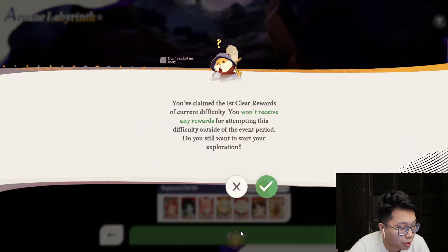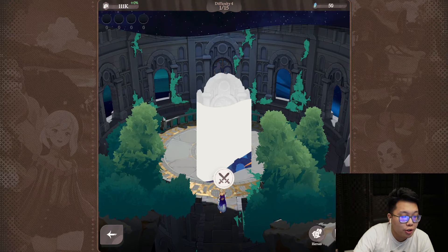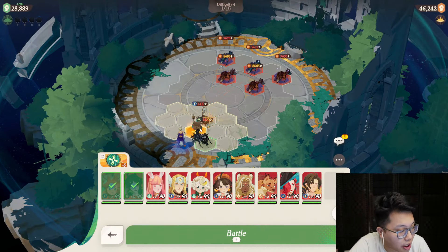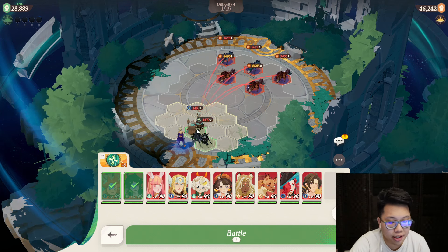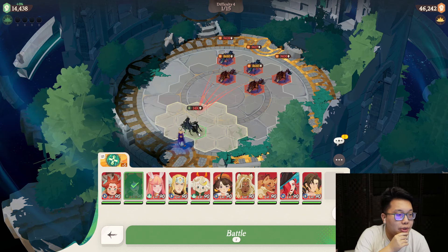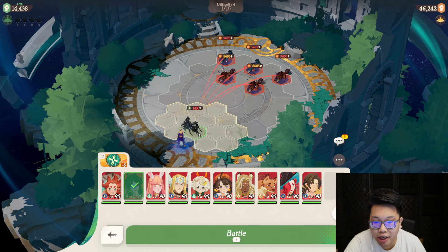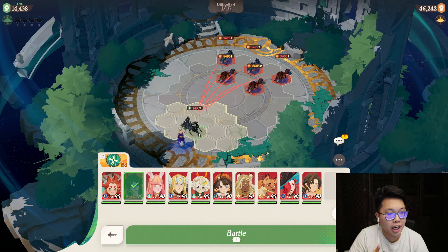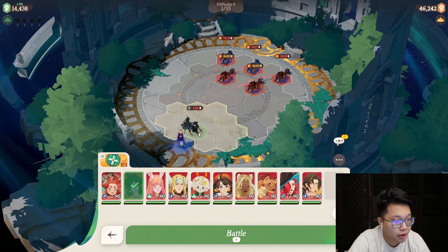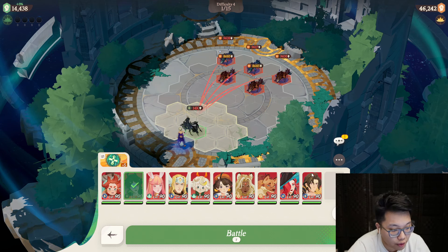The first team that I think a lot of people will have success with is probably the team they kind of force-feed you into. As soon as you're basically able to pull 30 characters in this game, you will very likely have access to a healer, whether that's Rowan or not. You are very likely going to have Cecia, who is arguably the most overpowered DPS in terms of early, mid, and still usable even late game. She does a lot of damage, and you can purchase her imprints from the arena shop - great value, and the arena shop rotates around a little bit.